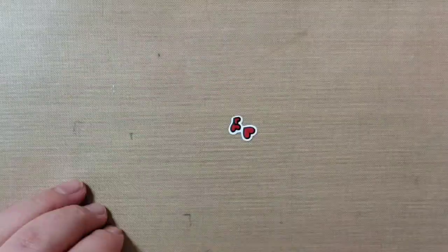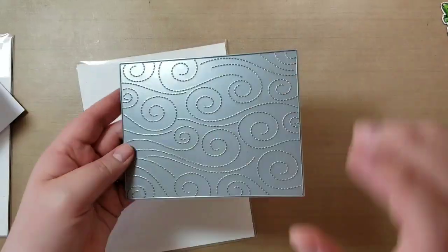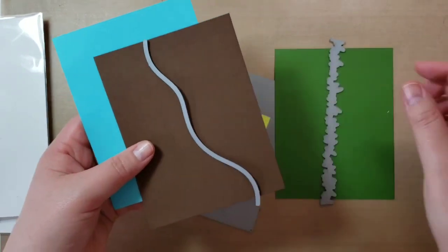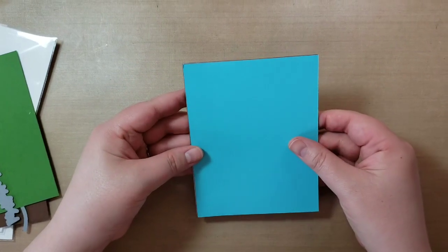So I'm blending out these hearts with a couple of reds, and then those will be stuck down to the card — you'll see that when we get to building it. So then for the card base, I actually cut blue, brown, and green to the size of a card — so five and a half by four and a quarter.